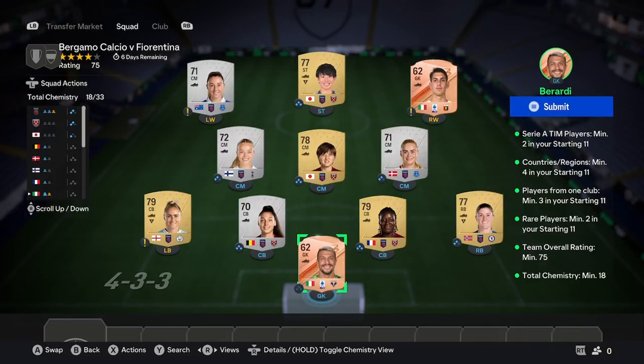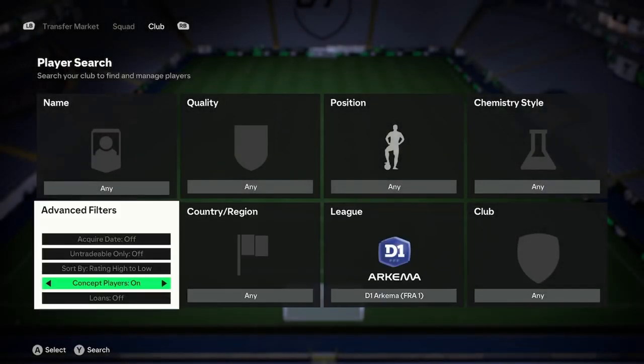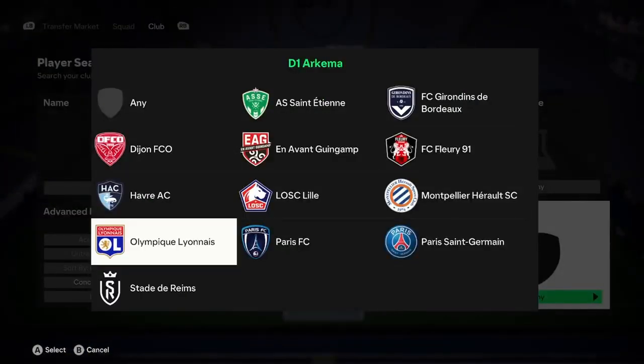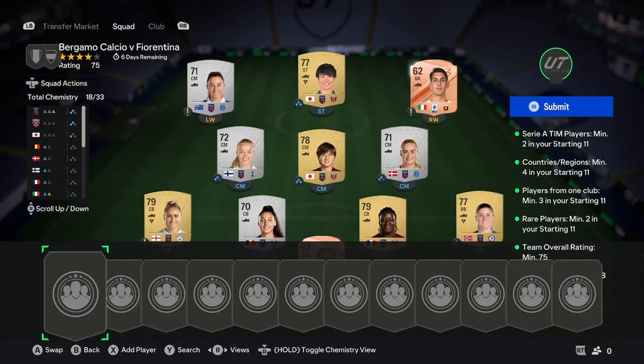So we have this second squad. Pick a women's top five league — it could be the German league, the French league, the Spanish league, or the Barclays WSL, as I chose here. Just pick a club with a lot of gold commons. You can find these gold commons by going into your club and going to your league. For example, D1 Arkema, filter by gold commons, and scroll down until you see a club with a lot of commons. I've already seen quite a few from Montpellier, so I would go to Montpellier and buy three from this team. Make sure you're not paying a stupid amount — you should be paying around 400 to 500 for each of these.